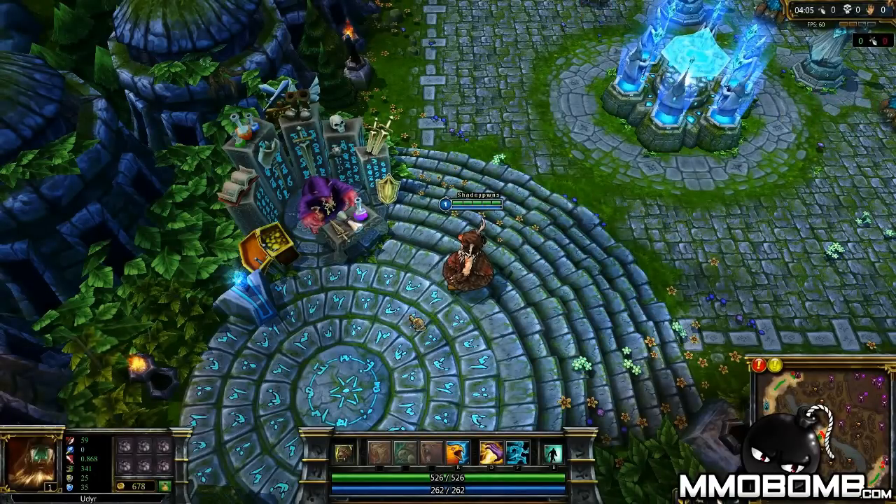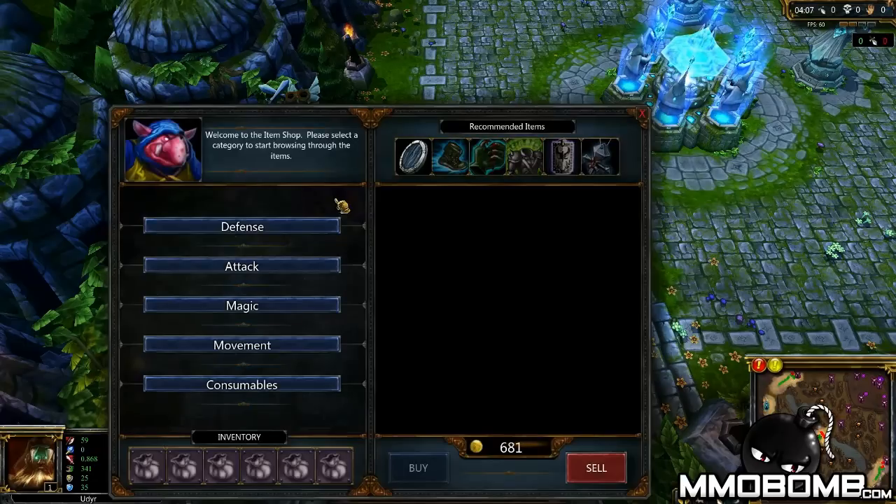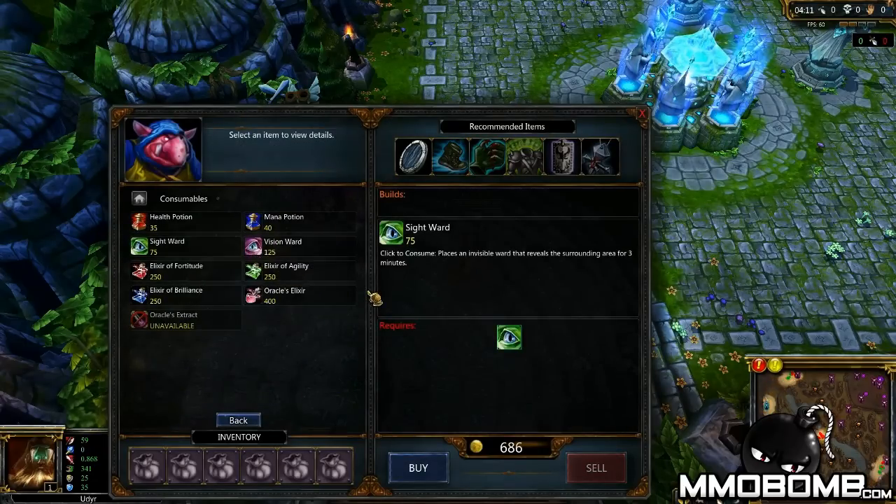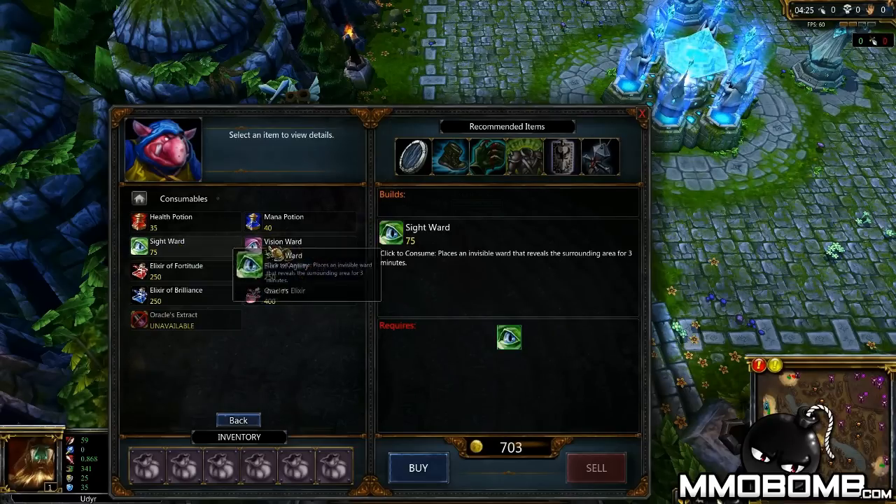First off you have two types of wards that can be purchased at your shop under the consumables section. You have the sight ward which is 75 gold, lasts for three minutes and gives you vision of an area. You also have the vision ward which is 125 gold, lasts for the same amount of time and gives you stealth vision of an area, which means it not only detects stealth champions, it will also detect other wards.